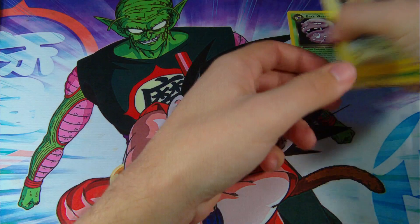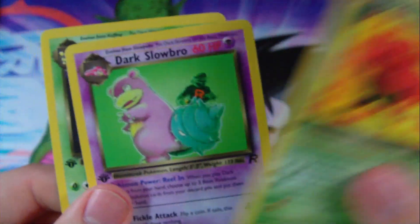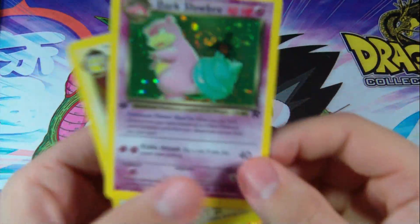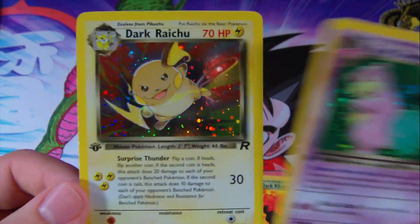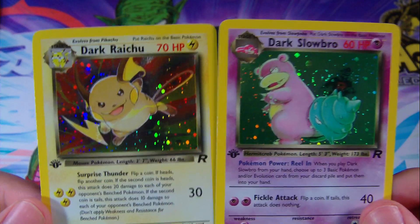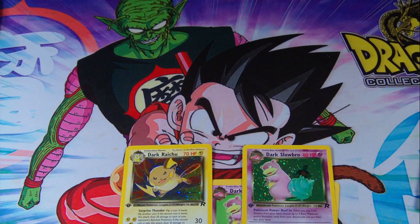Alright, let's do a little recap of the rares I got. We have Dark Vileplume, Dark Slowbro, and Dark Weezing, along with the foils: Dark Slowbro and a Dark Raichu. Awesome. Thanks for watching and remember to subscribe for more Pokemon videos. Simply Pokemon, signing out.